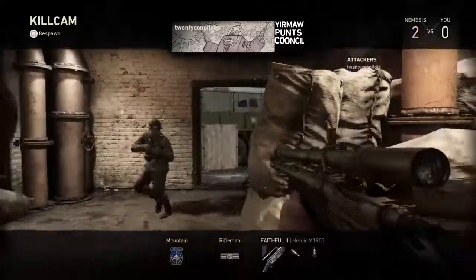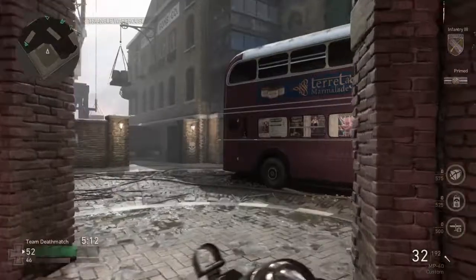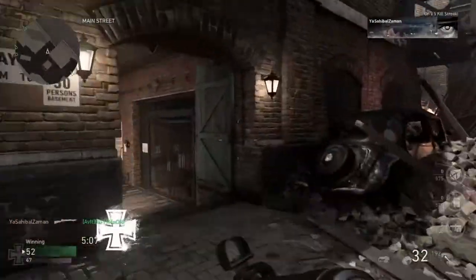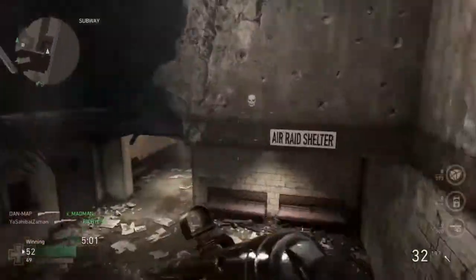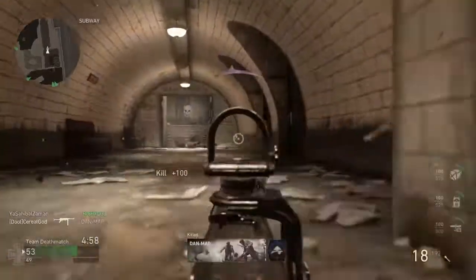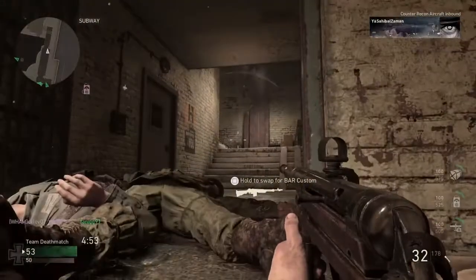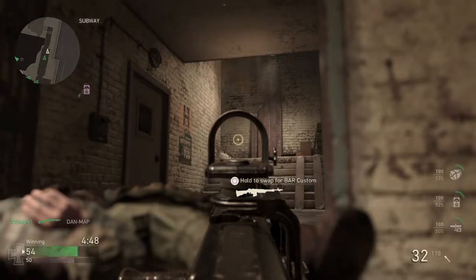Up next, another gun I said would be coming — the Arisaka. Pretty much everyone will know what that is — infantry weapon of the Japanese army. Not sure which Arisaka they'll add, but it'll be interesting to see. Probably one of the guns I'm most looking forward to is the Winchester 94 lever-action — most famously known as a cowboy gun, but they were used in the war, very effective. It'll probably be a sniper class and I can't wait to use it.